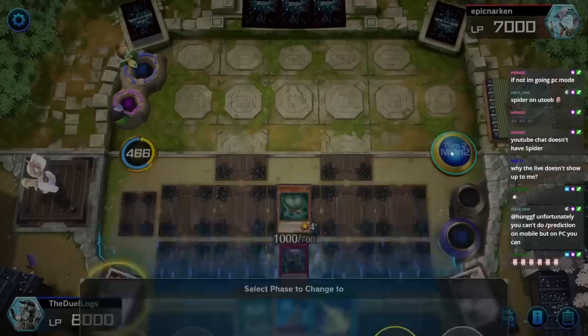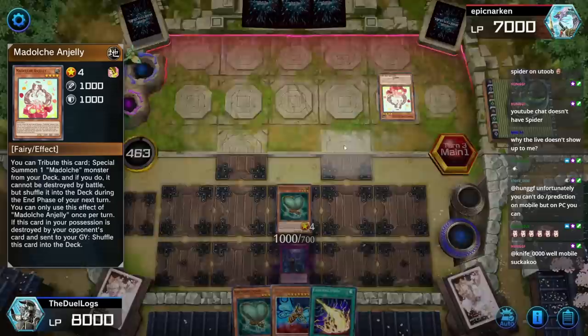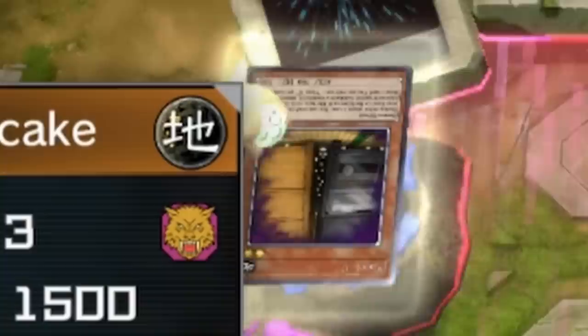I learned my lesson — I'm gonna set Infinite Impermanence this time. Hear me out: Level Limit Area B? No, I'd rather just play here. I'll let them use Jelly this time — I'm a generous god. Imperm the Pudding Sis — I can just Imperm this to stop all their plays.